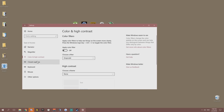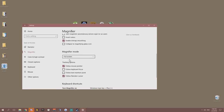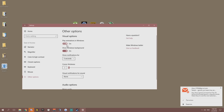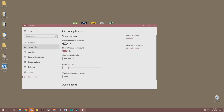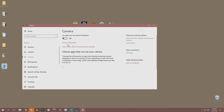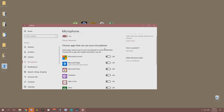Ease of Access is really important — turn everything off here. Narrator, visual options, and Play Animations in Windows should all be turned off. Show Windows Background can remain. Under Privacy, turn off everything — location services, camera if you're not using a webcam, microphone, and notifications.